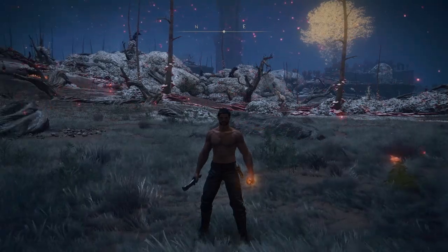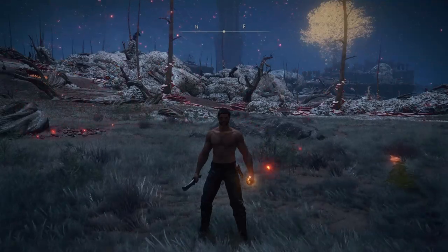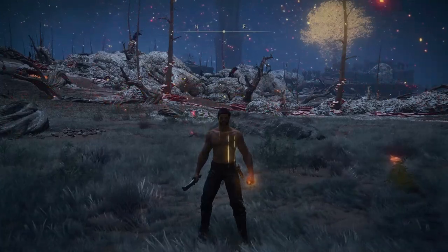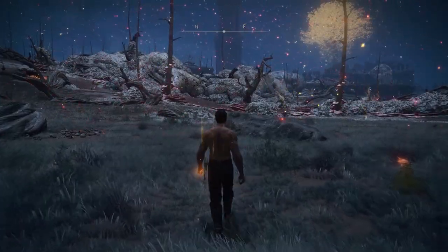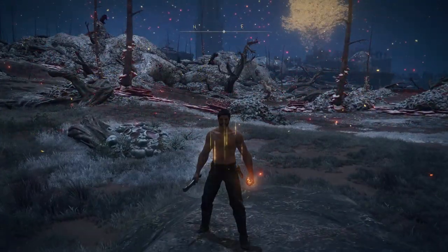For the Ash of War on our knife, we'll be using Flame of the Redmanes. I've used this on a few builds — it's one of the best Flame Ashes of War because it staggers enemies and bosses in two or three hits. Take the Fort Gael North Site of Grace, walk in front, and there will be an invisible Scarab right in this area. Kill it and you'll get the Ash of War.